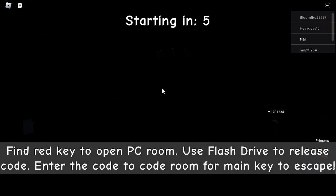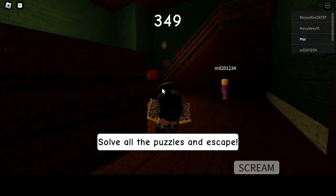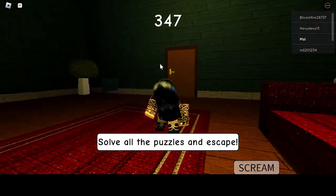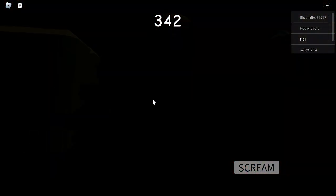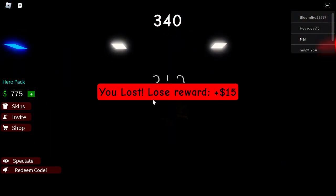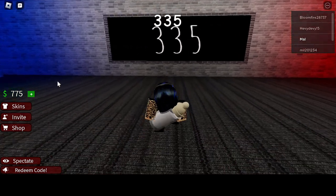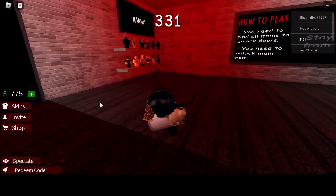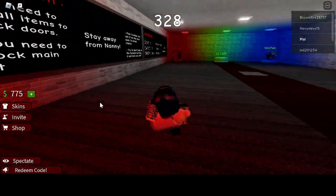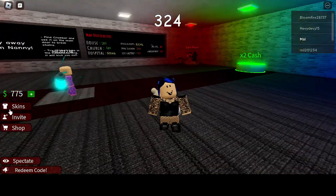Find red key to open PC room, use flash drive to release code, enter the code to room - yada yada yada, okay. Oh my gosh, that scared me! Absolutely not bro - nanny, what the heck bro, that was terrifying. Never again though.